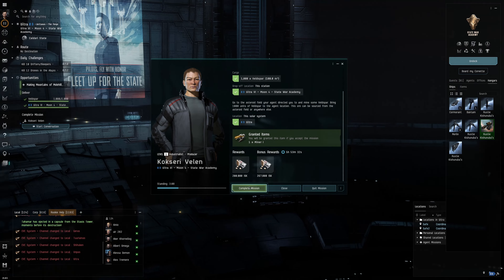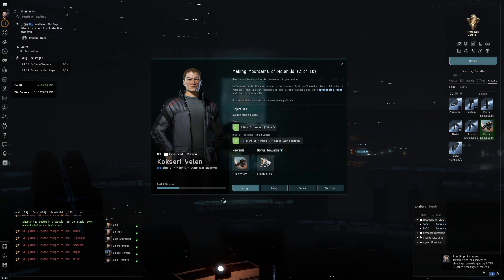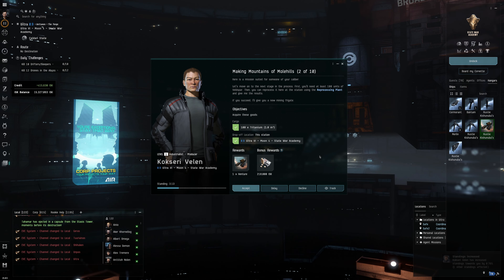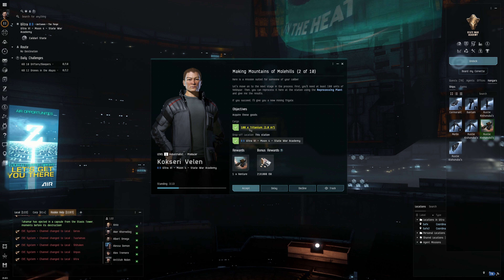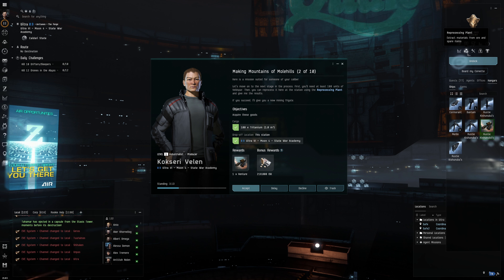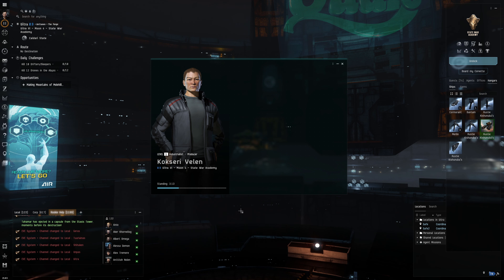I'll dock up, start the conversation and complete the mission, then request the next one. We now have to get titanium, which is obtained through reprocessing the ore we got. The guide is going to show us how to use the reprocessing plant, so we're going to accept this.